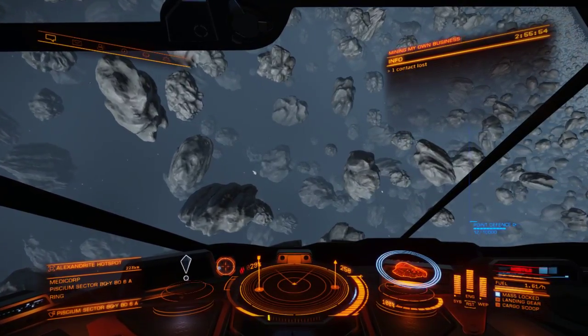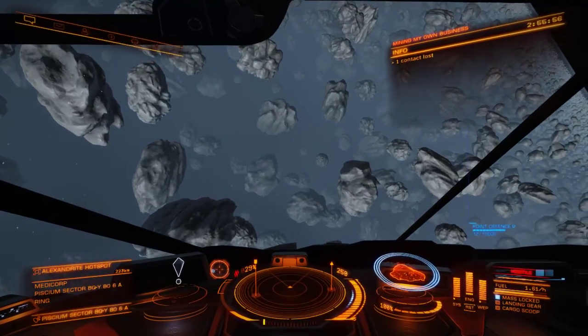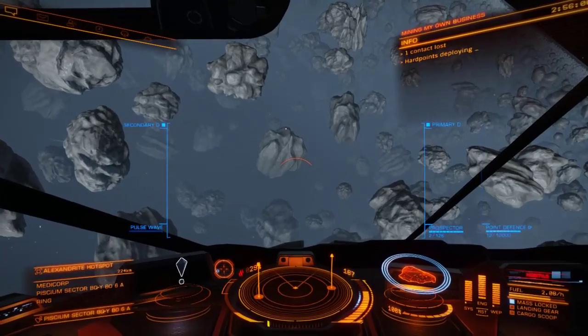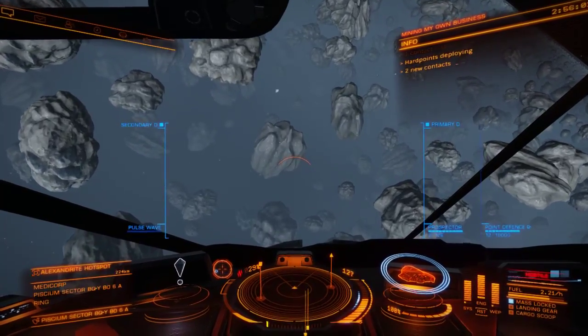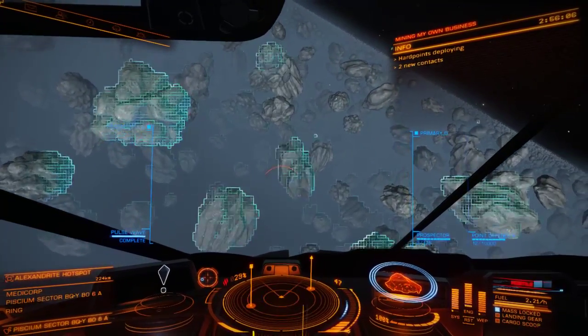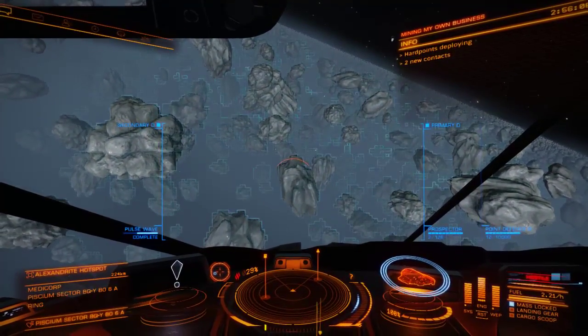So when you find one you're interested in — this one was Alexandrite — you come into the asteroid belt, deploy your hardpoints, and you purchase the Pulse Wave Analyzer. The Pulse Wave Analyzer sends out a wave.